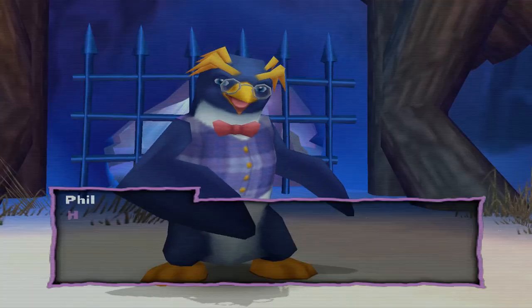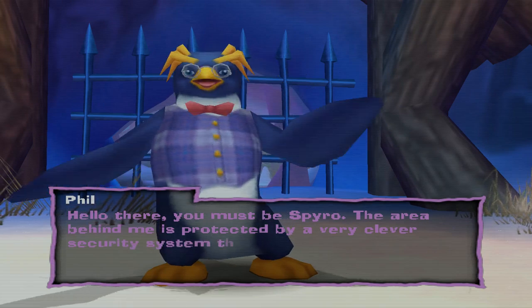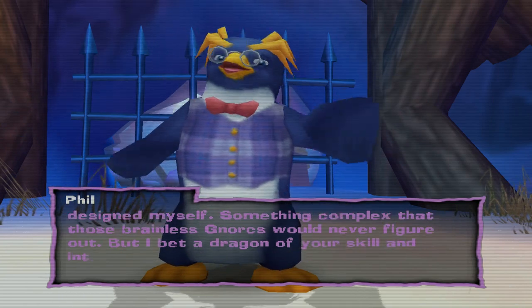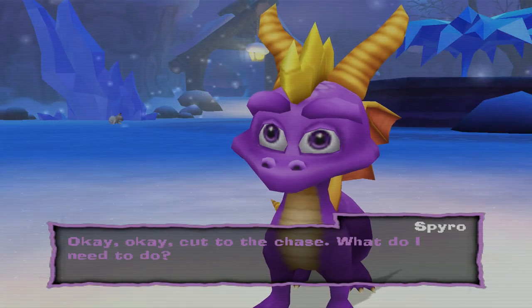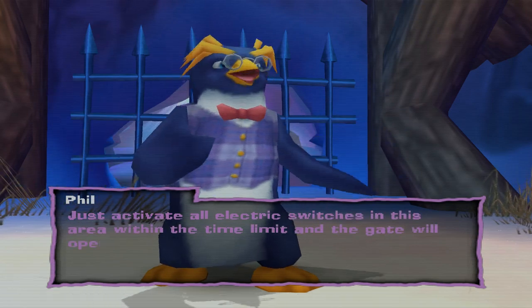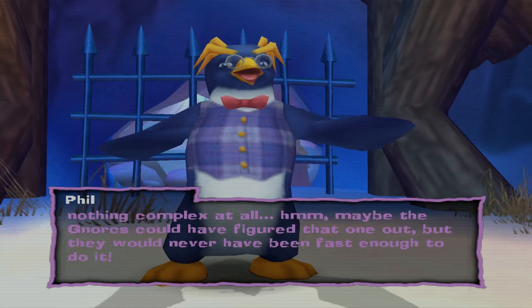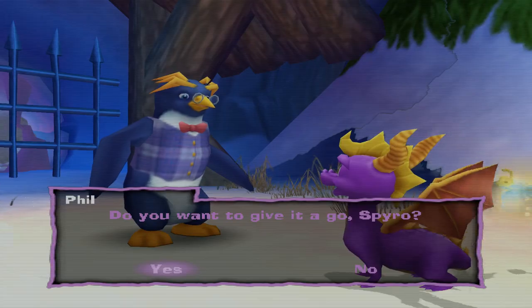Hi penguin! 'You must be Spyro. The area behind me is protected by a very clever security system that I personally designed myself — something complex that those brainless narcs would never figure out. But I bet a dragon of your skill and intellect would do it in no time.' Okay, cut to the chase, what do I need to do? 'Oh, just activate all electric switches in this area within the time limit and the gate will open. It's actually as simple as that.' Maybe the narcs could have figured that one out. Why are you cold? You're a penguin.